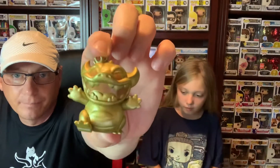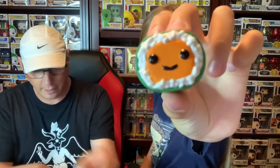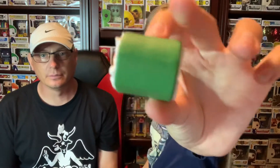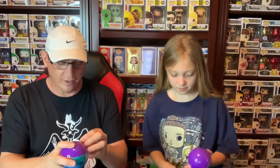I got this cute sushi looking dude. That sushi is a common — he's a one in 12. His name is Rolly. Show the back too — my side is green. So we got some sushi. We'll just put those here. Next one's up — you can put the trash on the floor, we'll worry about cleaning up later.